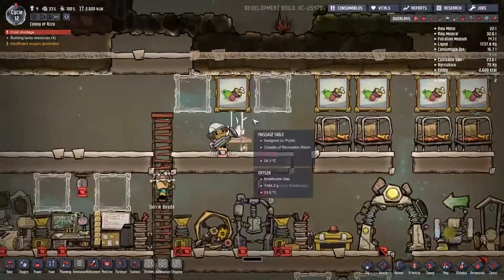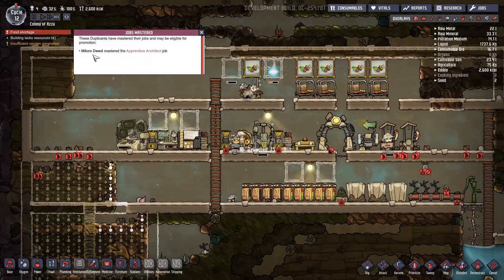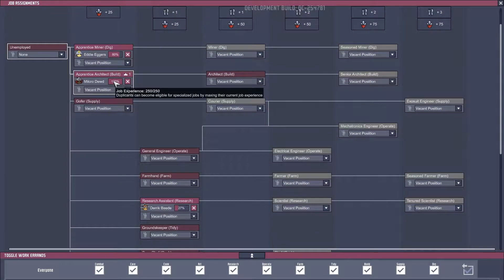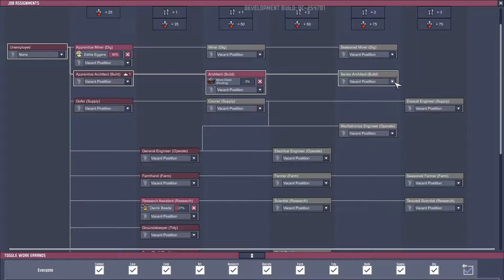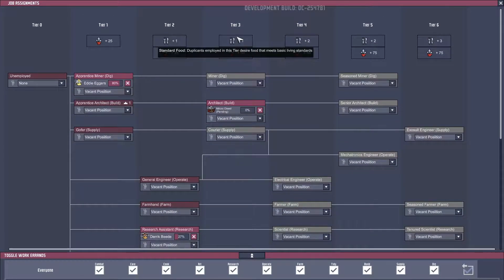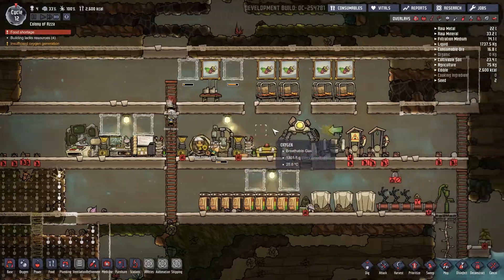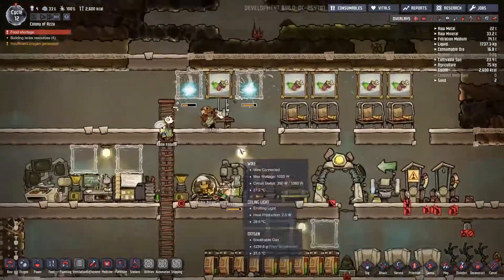It's morning again. Let's see if the paintings get built — yes, all the sandstone is getting delivered and they're getting built. We got a job mastery notification: Micro Dude mastered the apprentice architect job and is eligible for promotion. He needs 750 mastery now instead of 250, so it takes longer to get to the next level, but the benefits should be higher.